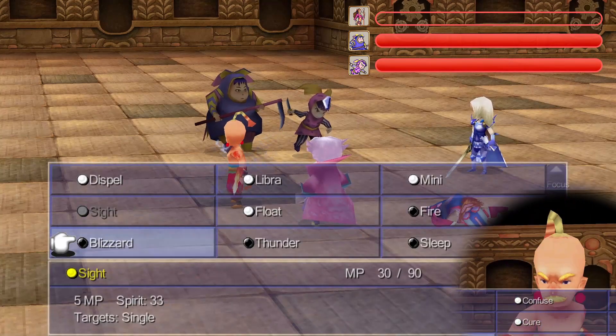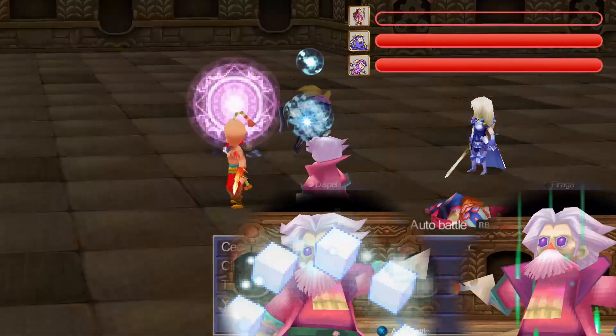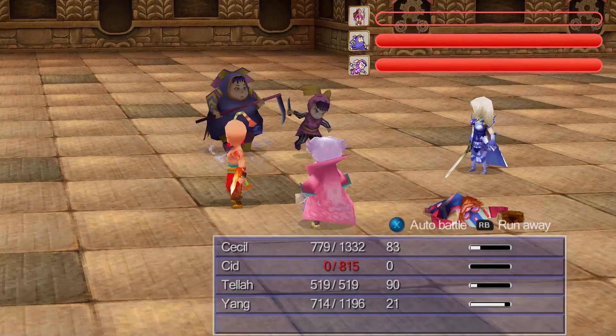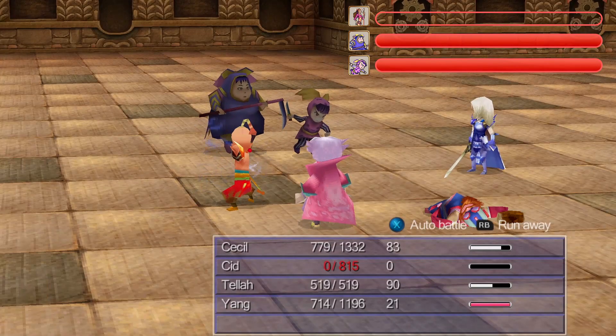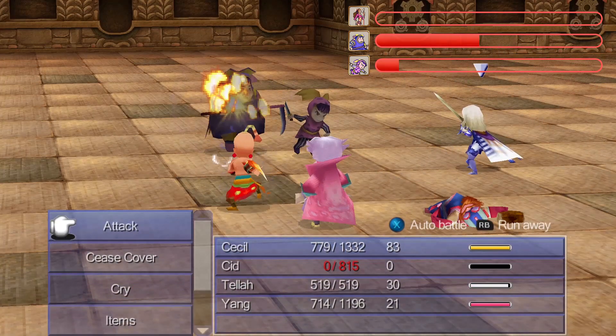We'll then have Yang build a focus stack to attack the middle sister, who's much tankier, while Tela dispels her Reflect and uses Osmose to restore MP. If Edge is alive, he'd kill himself to give everyone else experience, since it's completely useless in the run. Next round, Tela will use a double Flare on both sisters while Yang attacks the middle sister.